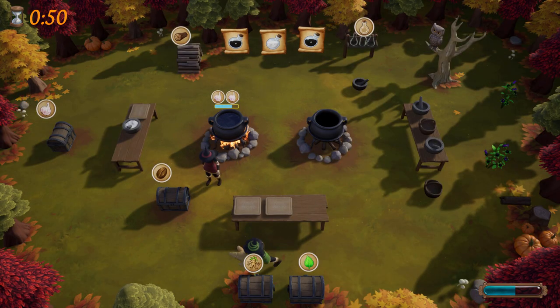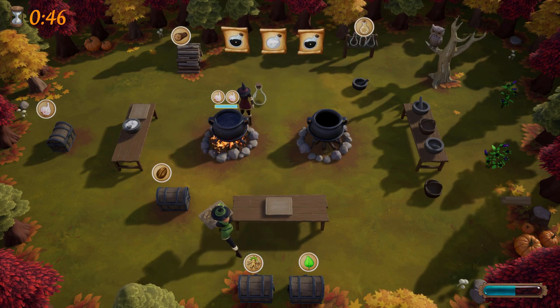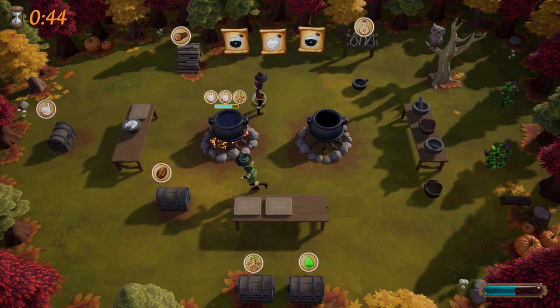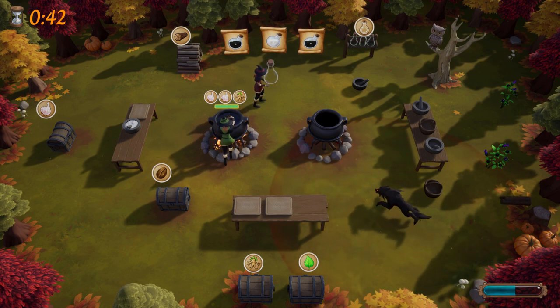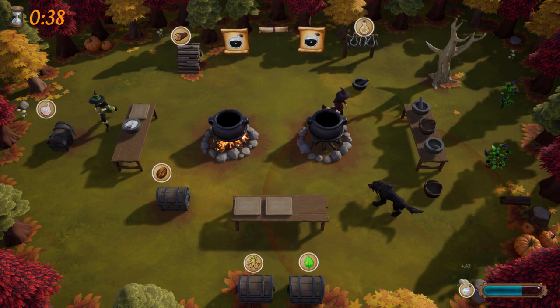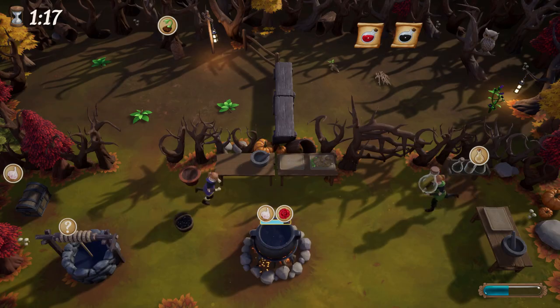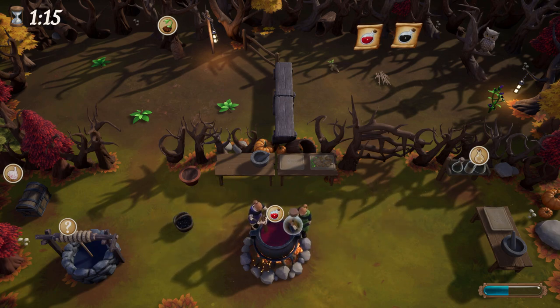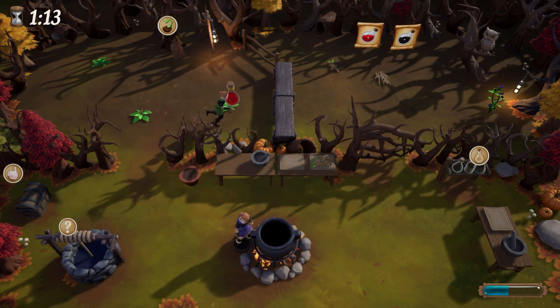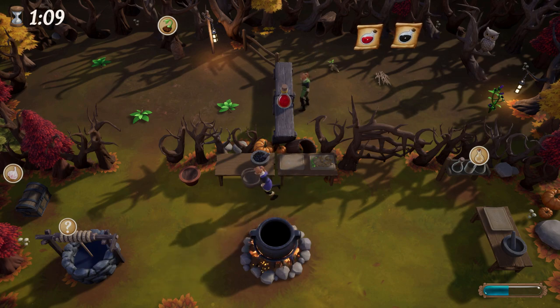Since the release of Overcooked back in 2016, we've seen quite a few games attempt these cooperative, multi-tasking gameplay elements, which makes sense. Playing games together is fun after all, though Overcooked showed that we can easily be angered by our co-op partners while gaming as well. Witchtastic would be the latest game to try to build off the success of that franchise, and while the core concept isn't exactly original, it still has moments where it's wickedly fun.